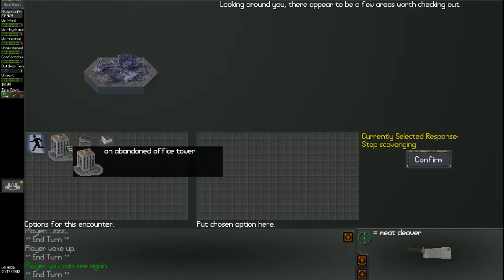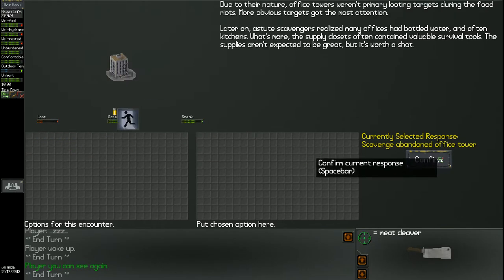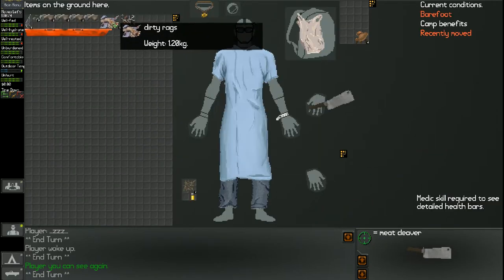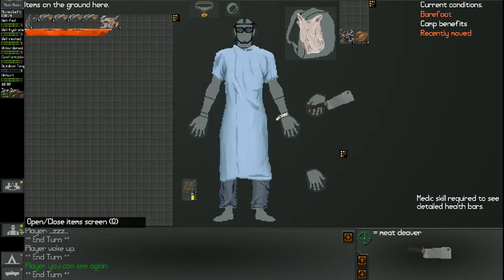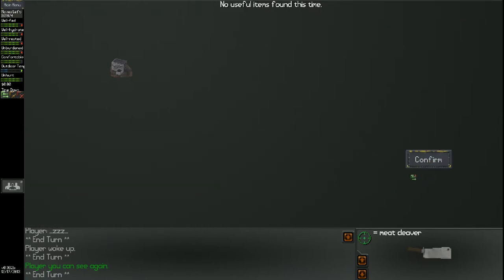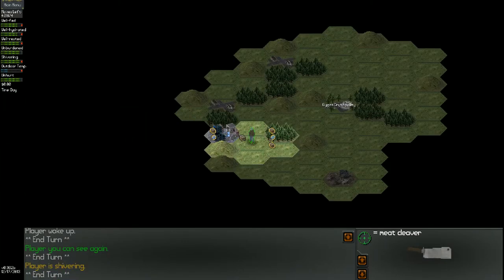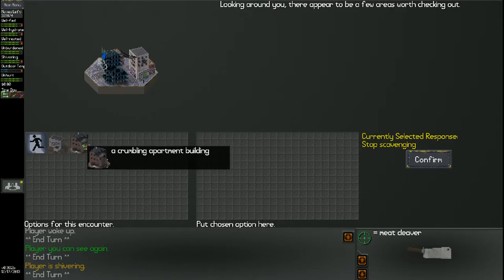We've got a few options here: abandoned office tower, abandoned apartment building, and a locked storage shed. I can't do much with the shed because I don't have strong, or a crowbar, or a lock pick kit. These two are considerably safe — there are a couple other options I'll point out later. Also, a little tip I picked up on: if your options over here are like a crumbling building or something that's about to fall apart, it is inherently more dangerous. So I'm going to avoid the crumbling one.